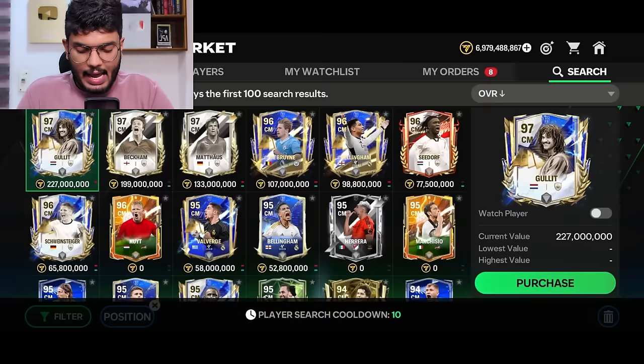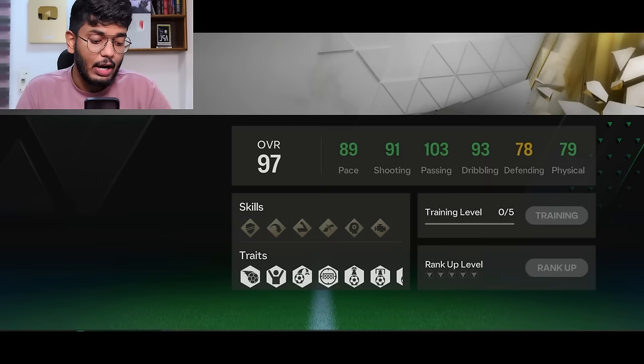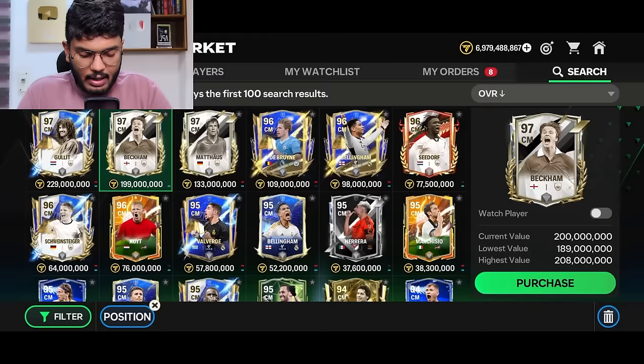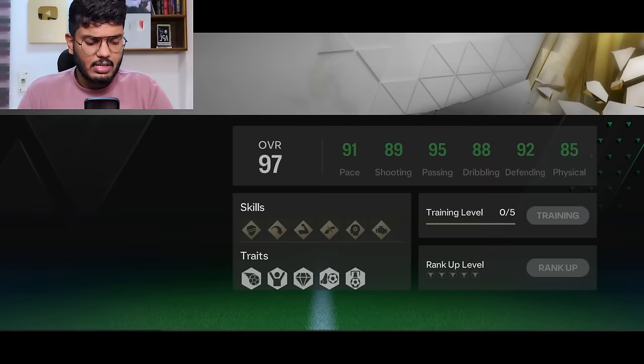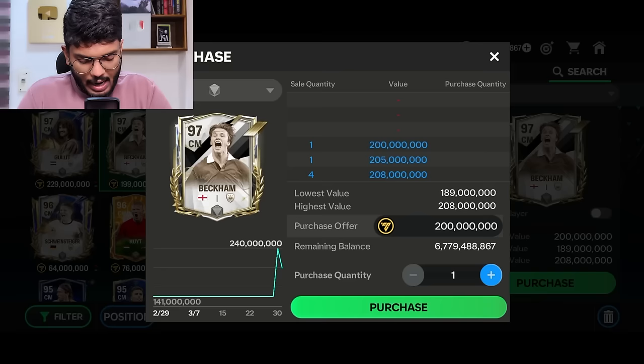In the central midfield we've got Beckham, Ruud Gullit, and Lothar Matthäus. I'm going to go with Gullit and Beckham — Gullit is very good both defensively and offensively, while Beckham is more of an offensive-minded midfielder who can still defend. Lothar Matthäus is also a great all-round card, but I want one attacking-minded and one defensive midfielder. Beckham's card is more expensive — I'm going to try getting him for 189 million coins.